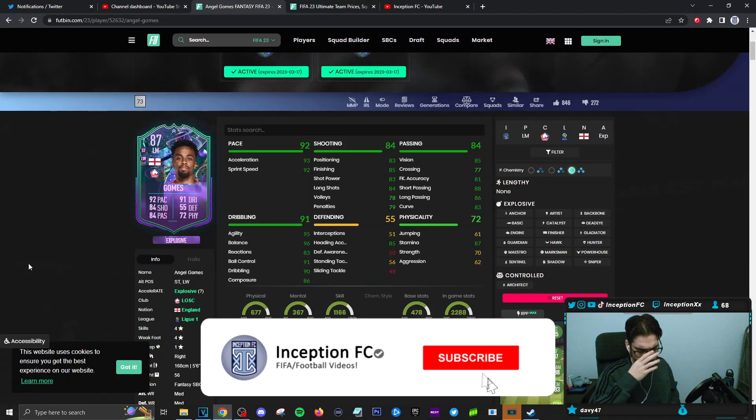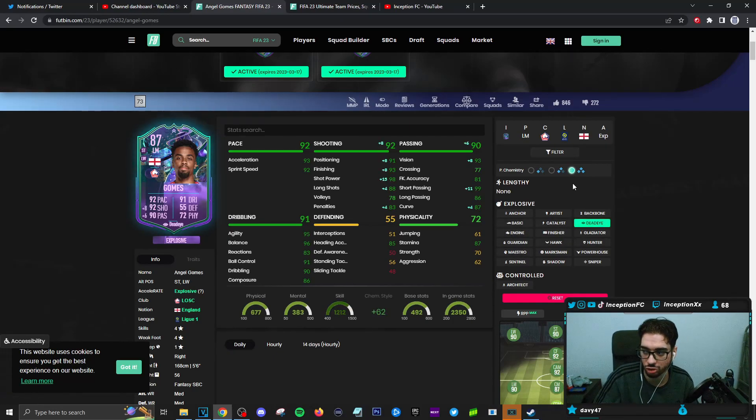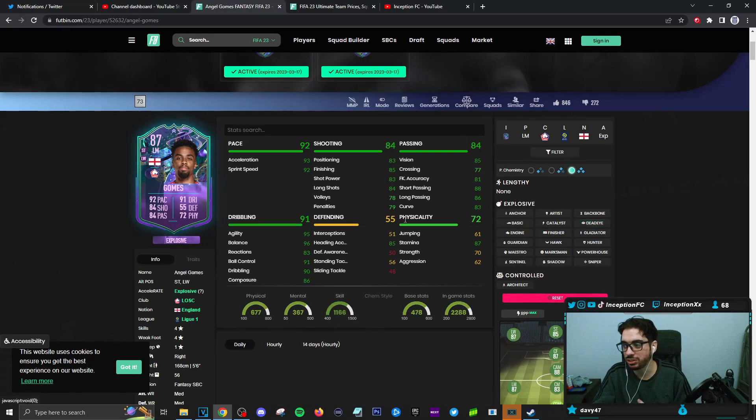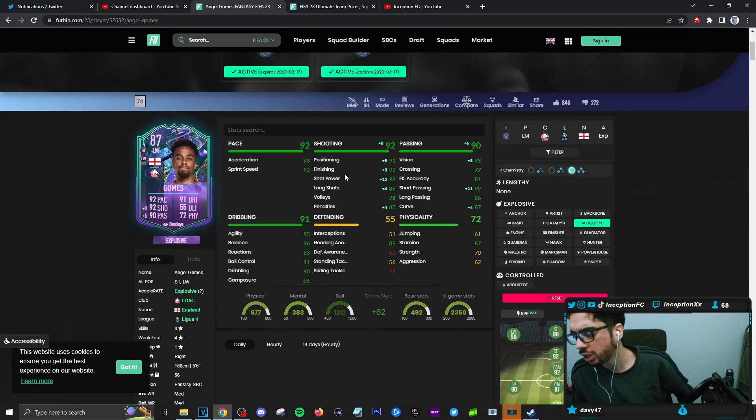Final verdict on the new Angel Gomez card: this is definitely a card that needs upgrades. You want upgrades in shooting and dribbling. With a card like this, you're probably going to have to give him a Dead Eye chemistry style because you have to improve shooting as much as possible. I notice the base card stats for shooting more than anything — if you get into decent strike angles he can score, but there's inconsistency when it's in the mid-80s even with Dead Eye. My first instinct was Marksman, which boosts reactions, ball control, and dribbling.